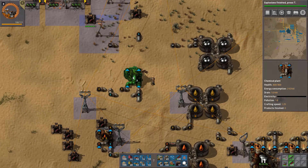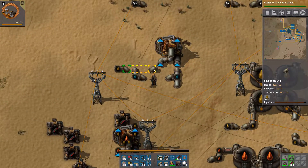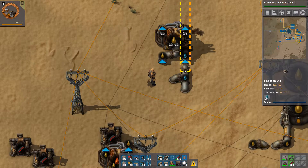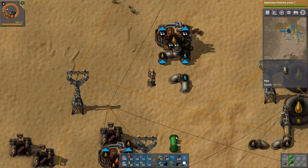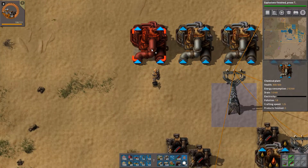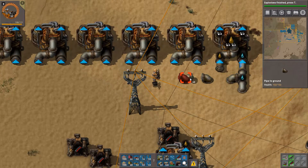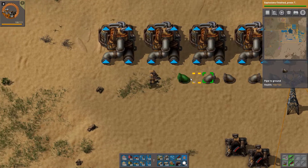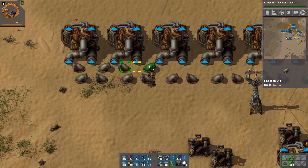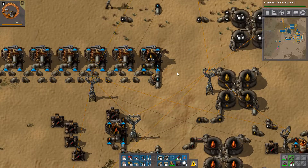If we build it here we are going to have to tear down some piping. Light to petroleum — one, two, three, four, five, six, and seven. It's nice to set up this properly because if not, the oil is going to stop when the light oil tanks fill up, and we don't want our oil production to stop, at least not when we actually need it. This is the correct input.